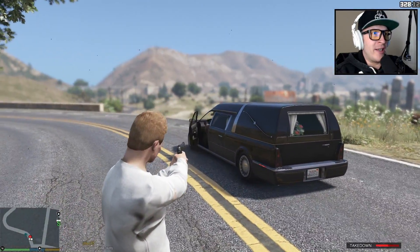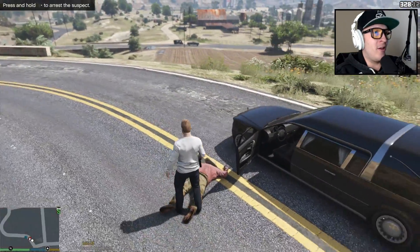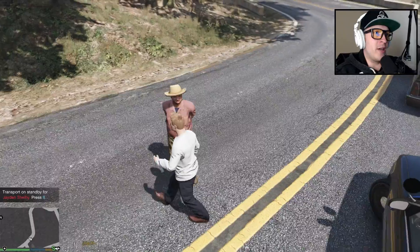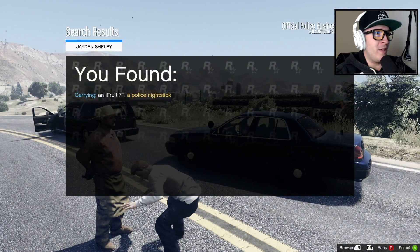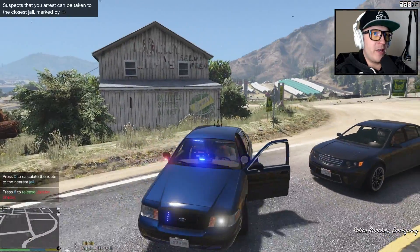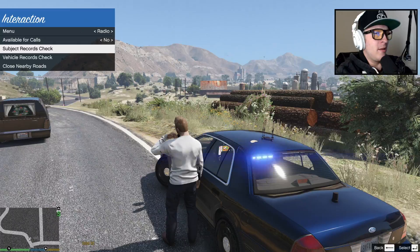Let's call for backup — we need backup right now, this guy is trying to get away! Driver, get out of the vehicle! Step out of the vehicle! Get on the ground, get on the ground! We do have a backup unit right there. He is giving up after all. Let's place him in handcuffs. This is Jayden Shelby — let's do a quick pat-down before I put him in the back of my police car.